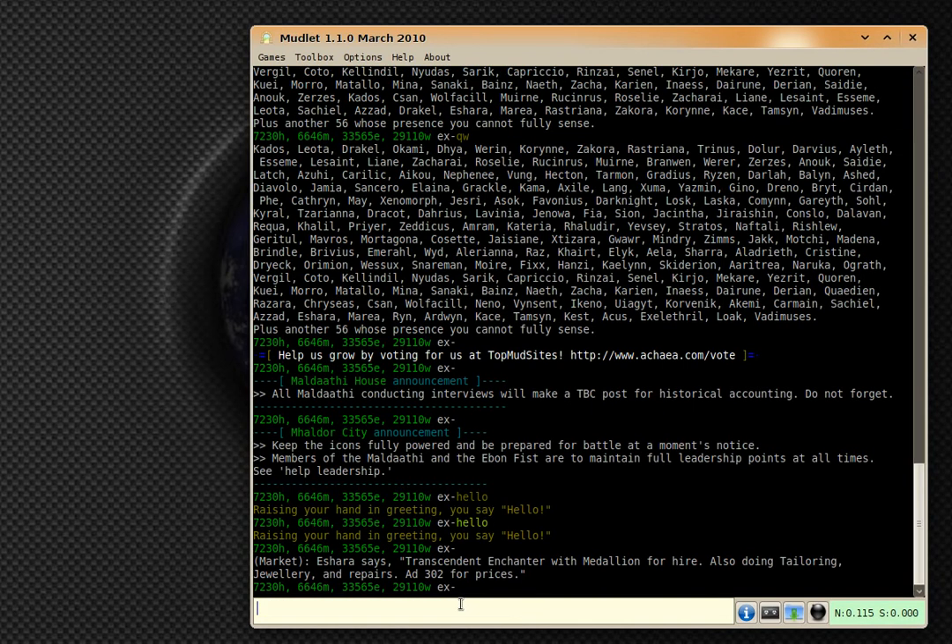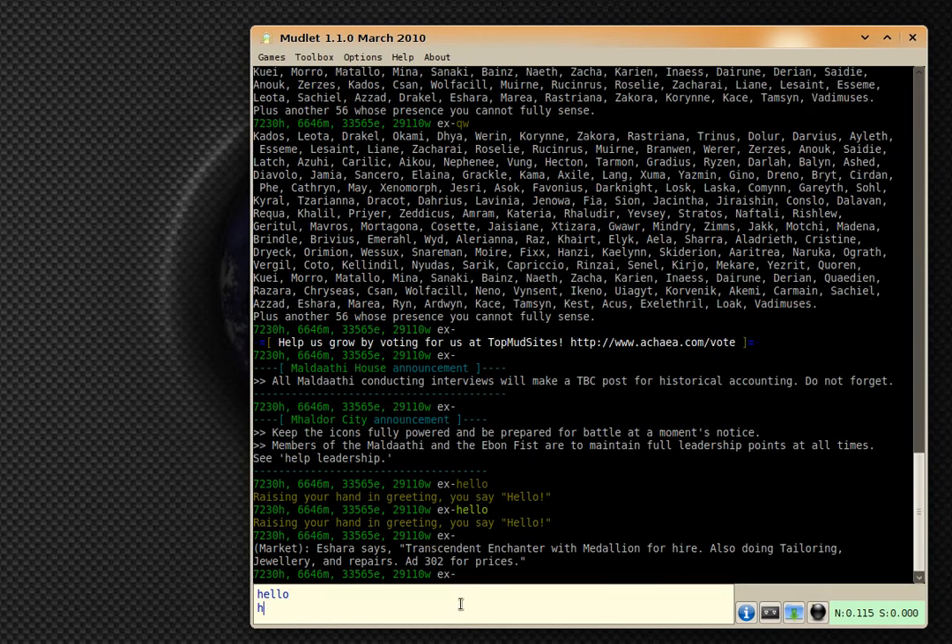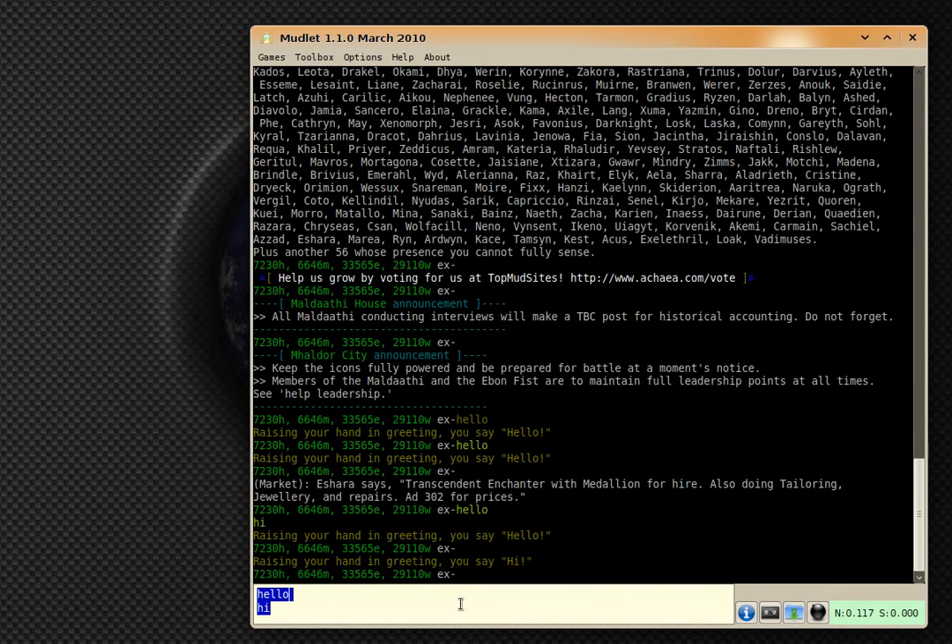Besides going auto-resizable, it allows multiple commands to be inserted. So you can type, for example, 'hello', and then press SHIFT-ENTER — not ENTER, but SHIFT-ENTER — then type 'hi', and it will send those two commands at once. If you want to navigate between the lines, you can press CTRL-UP or CTRL-DOWN to go between lines, and left/right to move the cursor between them.